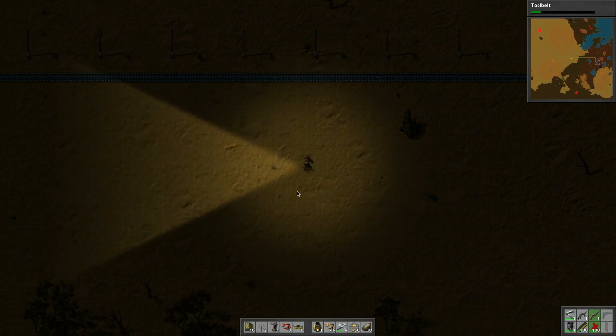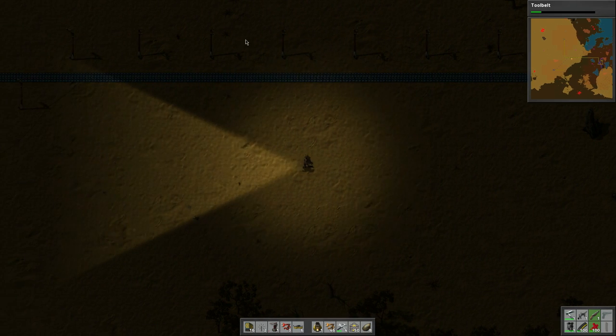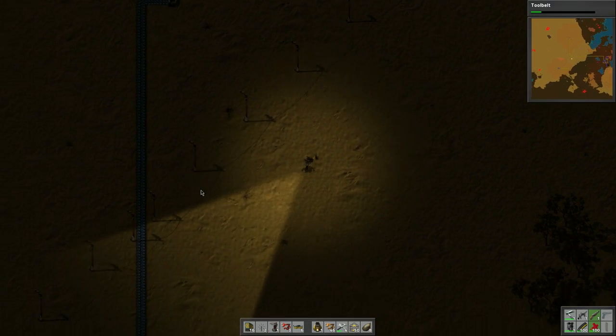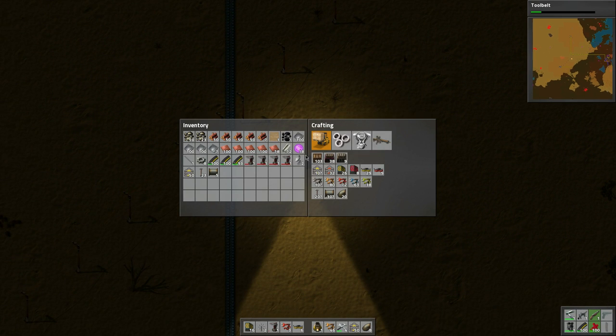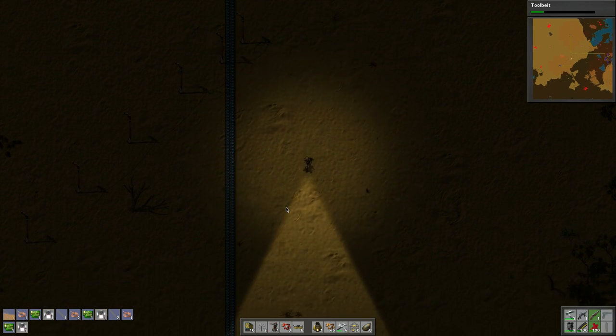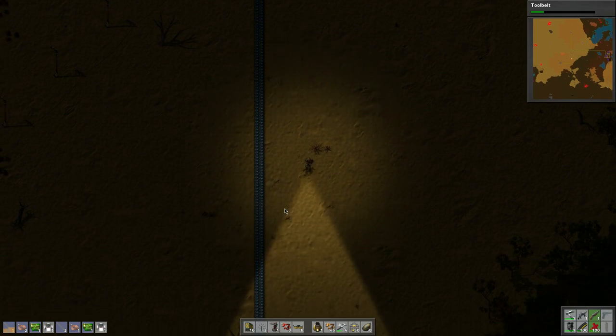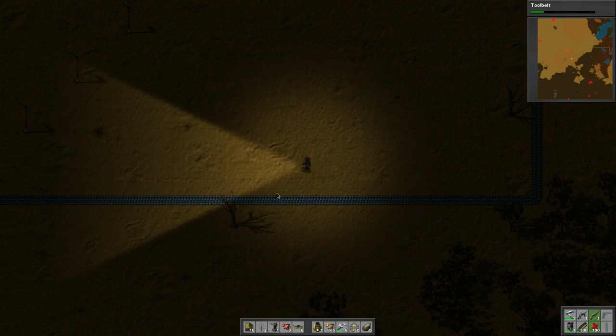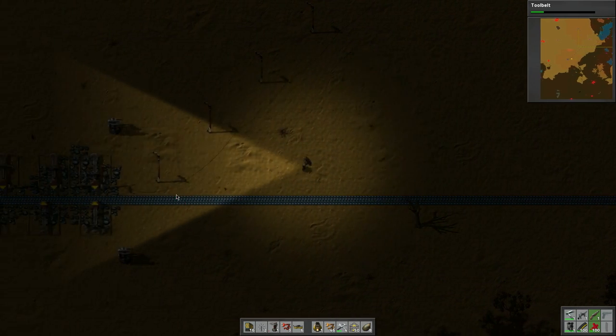So this is what I did — I added in another iron line into this, and we're going to take a look at it here right now. Let me make some lamps as well. So let's run down over here. This is almost going to be full, so that means the pollution should stop.